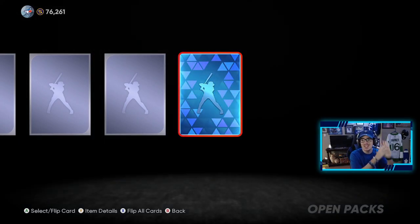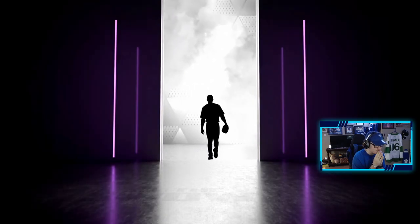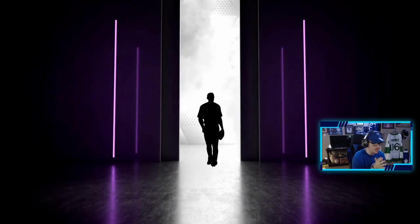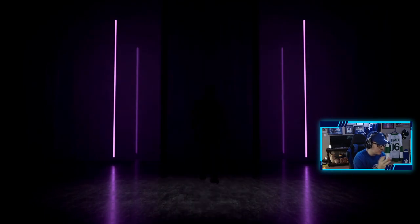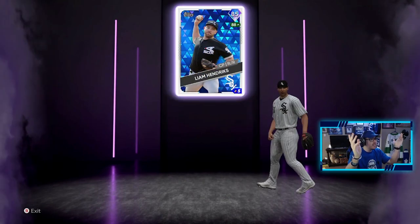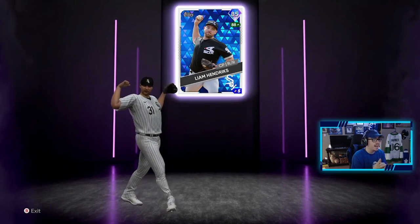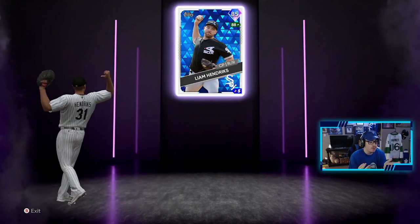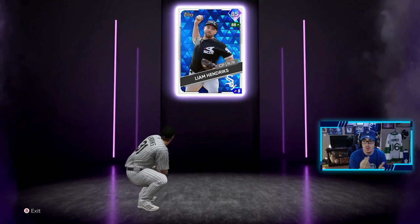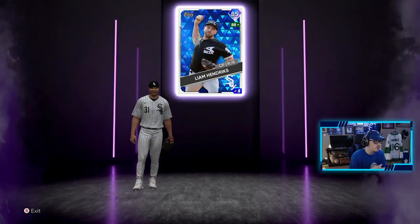We're not gonna look at everything else — we're gonna look at the diamond first. Who's it gonna be? It's another purple — looks like a pitcher. I love this animation, so addicting. Hey, another White Sox — Liam Hendrix, 85, up to 88, closing pitcher! We can get the White Sox collection done pretty quick if we wanted to. That's two White Sox we've pulled, with the first White Sox diamond being Liam Hendrix. That is a good pull — three diamonds in this video!